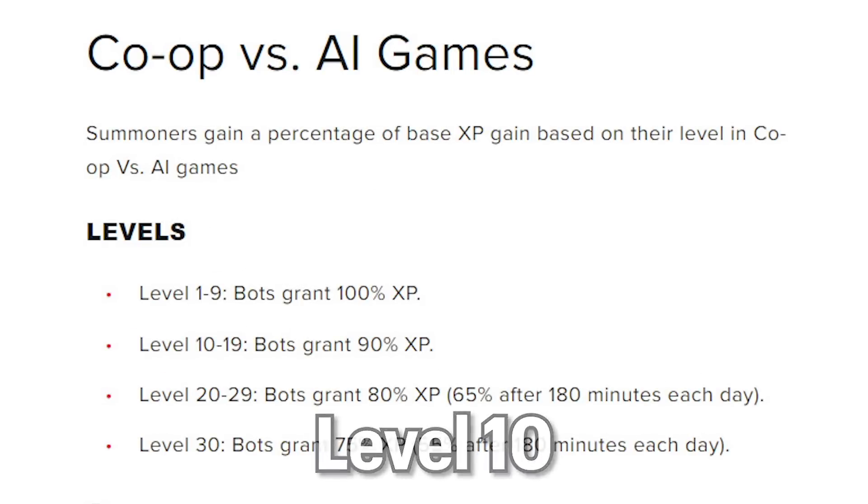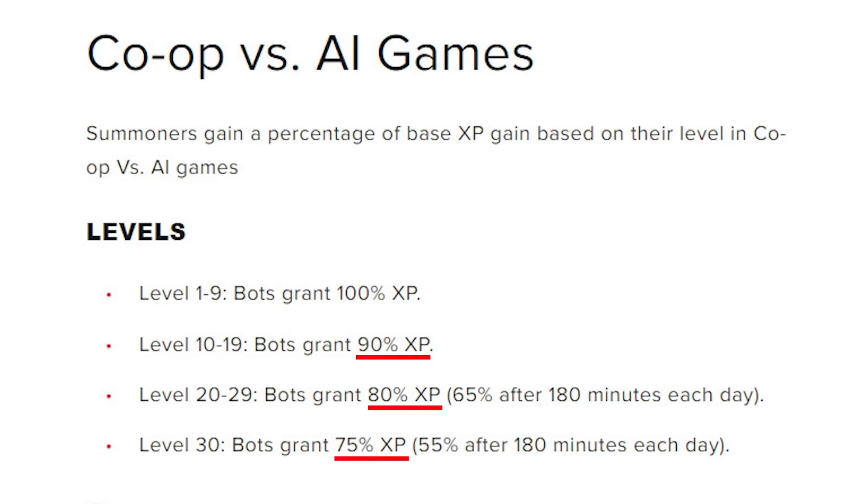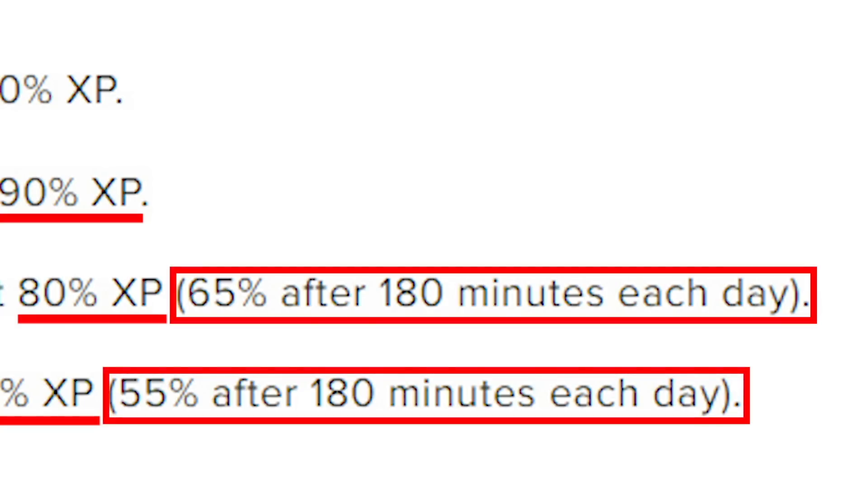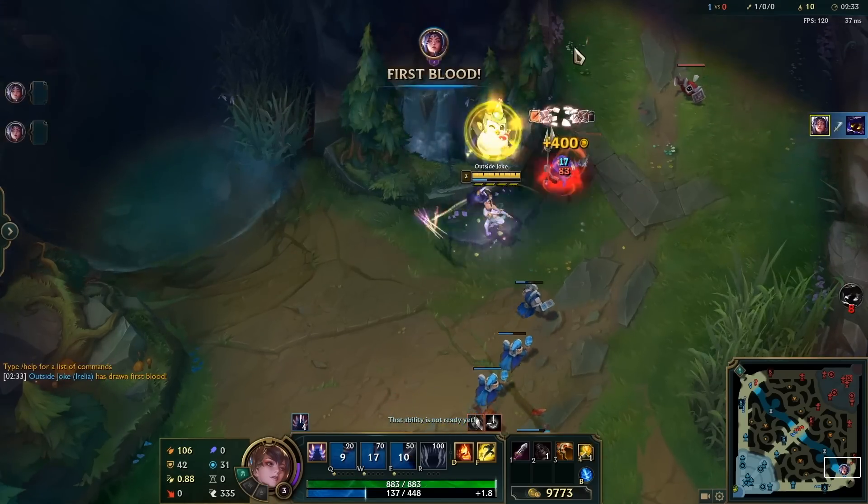Did you know that after level 10, bots will start granting you less and less experience? There are also extra penalties where it'll drop even more if you play over 180 minutes each day. Something to keep in mind if you're making a new account.